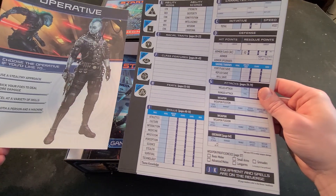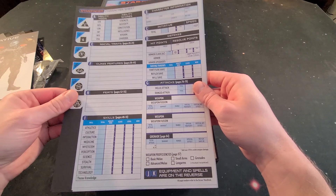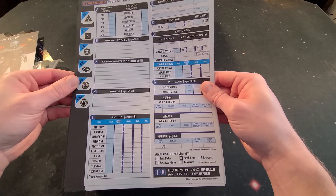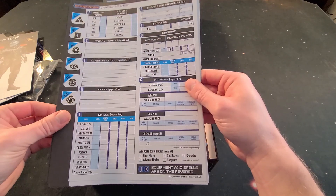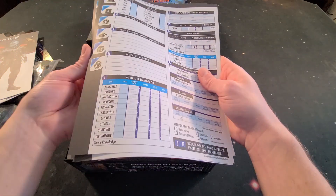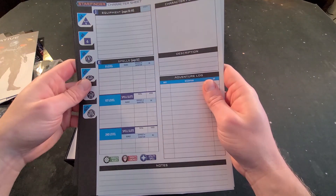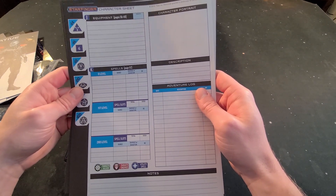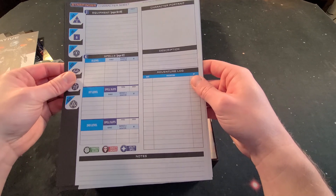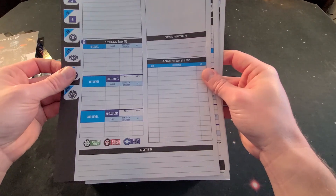Here is my favorite part — the character sheets. We'll probably do the pre-made characters just to go through a couple of tutorial missions, but eventually you want to make your own character. It has strength, dexterity, constitution — very reminiscent of D&D. There are six starter sheets; you'll want to do colored copies since you'll run out. The back has spells, a character portrait section, an adventure log, a spot for notes, and a reminder of what the dice do.